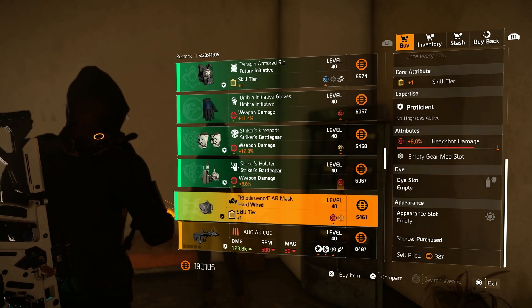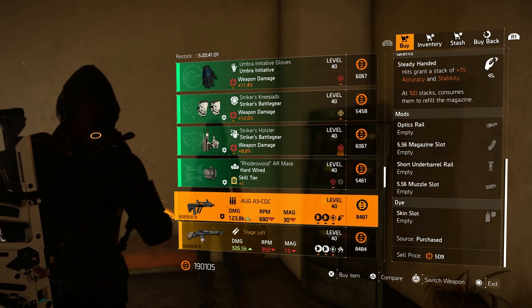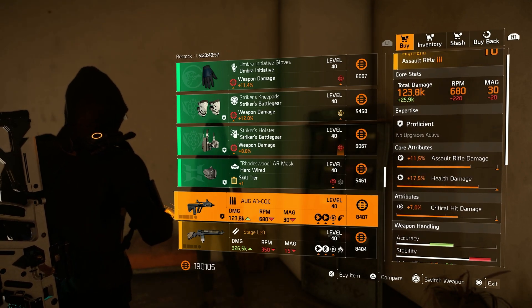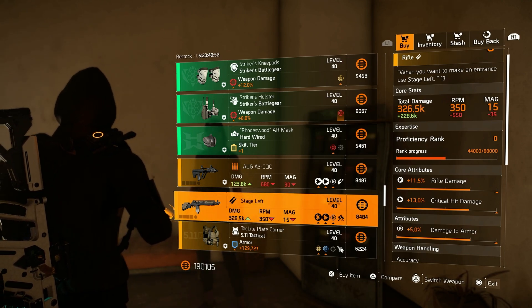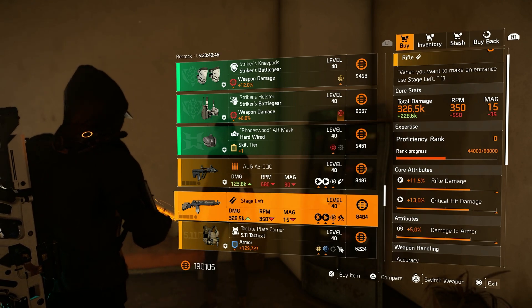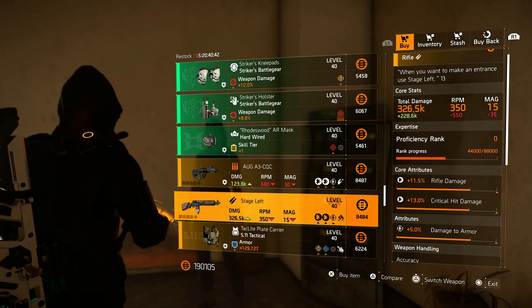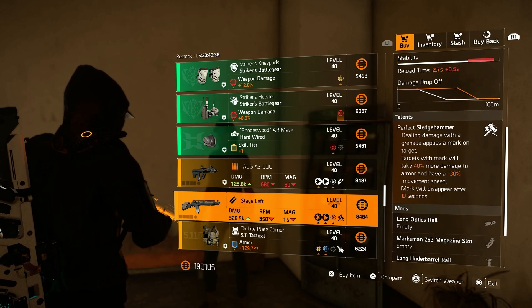Then over to the Hardwired mask with headshot damage and skill tier. Over to the AUG A3 CQC with Steady Handed as a talent, critical hit chance, health damage, and assault rifle damage. The Stage Left is for sale here as well — just like in the normal vendor reset at the White House, we can pick one up at Cassie. It has rifle damage, critical hit damage, and damage to armor.